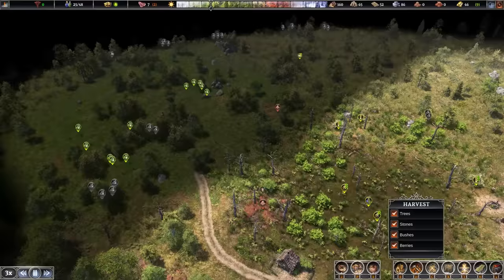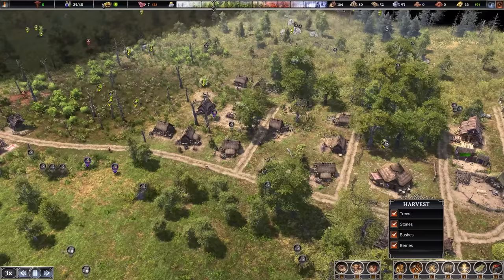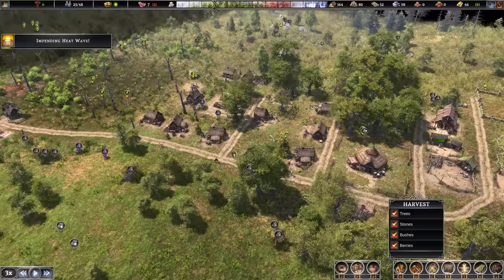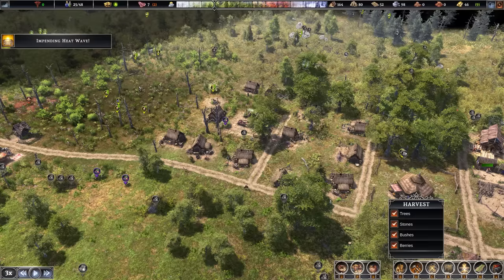We have currently 25 population living here. We've just expanded our houses to allow us to basically grow to double that, so we should attract new immigrants and also increase the birth rate by having that room to expand. If you only ever have as many houses as your population, the chances of new people arriving is going to go down. If you want to grow your population, build more houses than you need — significantly more.